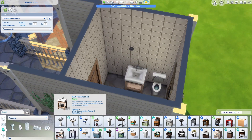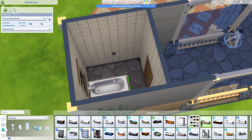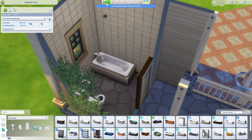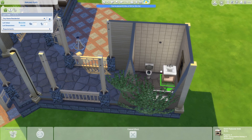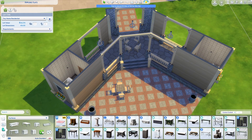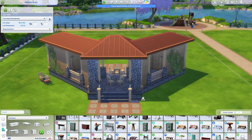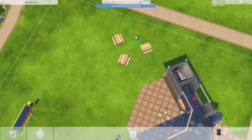Whenever I build community lots, I always try to make the bathrooms as functional as possible, because the last thing you want is to load into a lot and have to go back home because your toddler needs to use the potty or your dog got all stinky. So in each of these bathrooms, besides the toilet and sink, I also added in a bathtub and toddler potty. It's a bit odd to have these in a public restroom, but you will be grateful to have them. I also added in some toys for infants, toddlers, and pets, plus a pet food bowl and scratching post, so the entire household will be taken care of here.